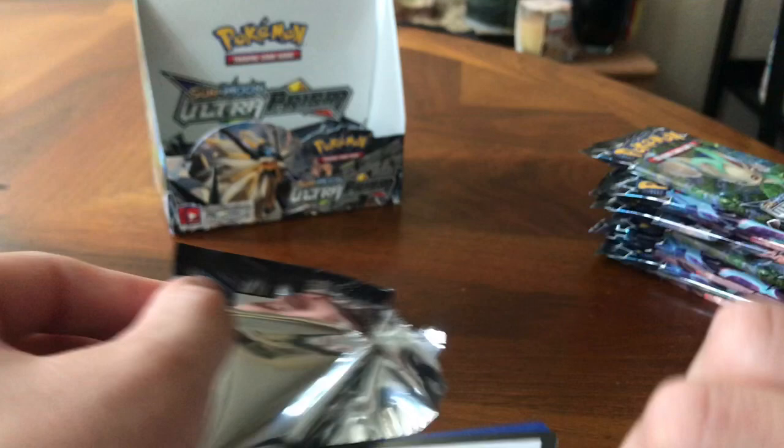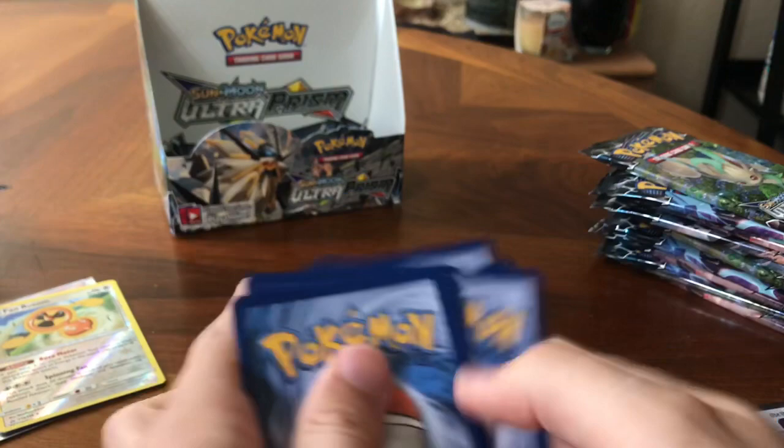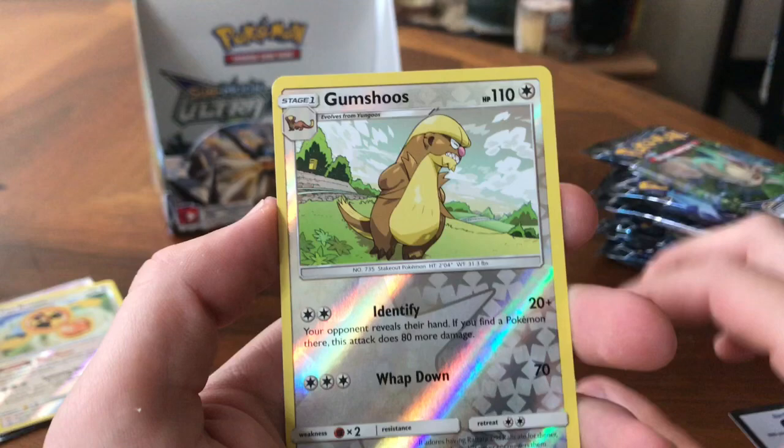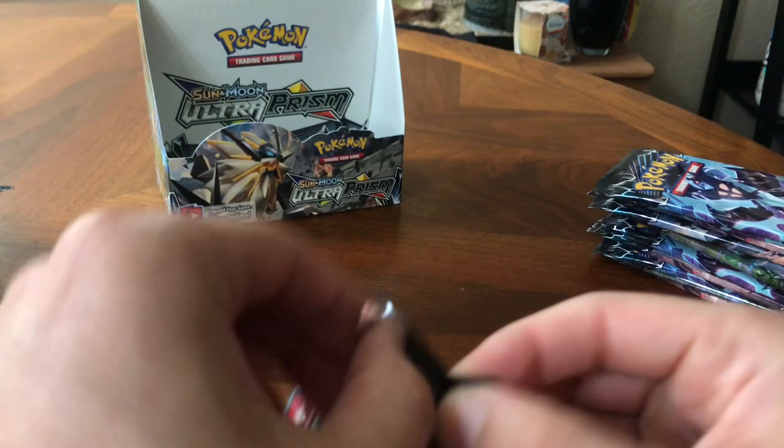Hydro Prism. Honey Moon. Green color code card. Energy, Monferno, Pokemon Fan Club, Cranidos, Drifloon, Alolan Sandshrew, Hippopotas, Riolu, Diglett, Gumshoos, and an Abomasnow. There we go, Leafeon.